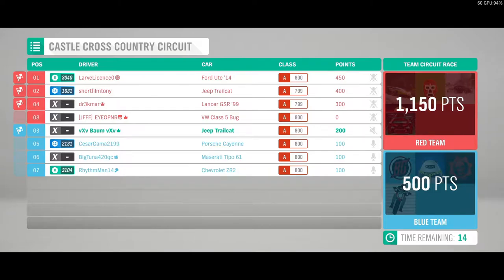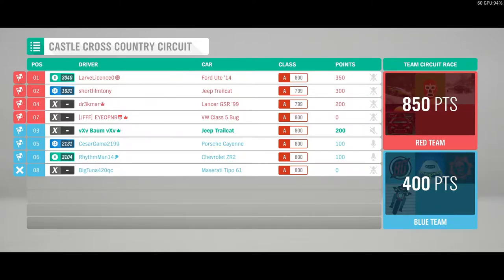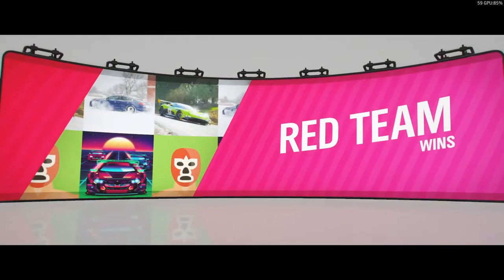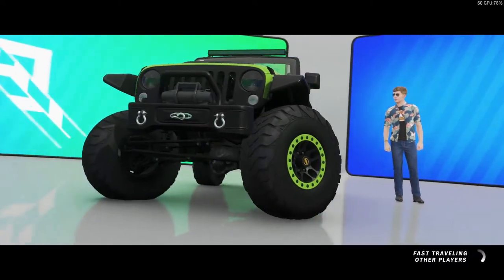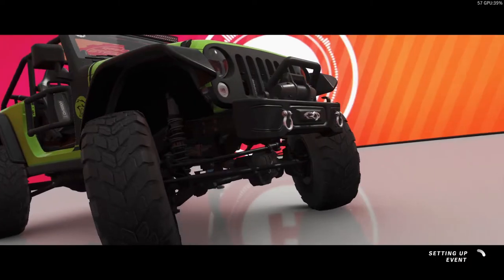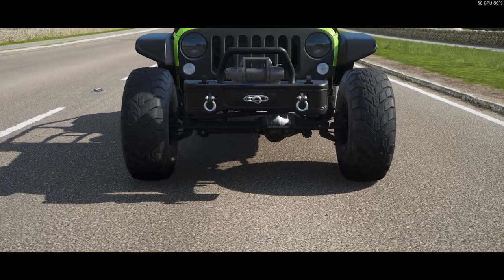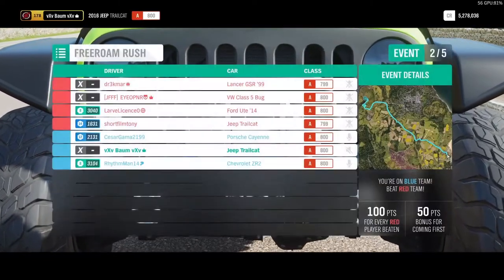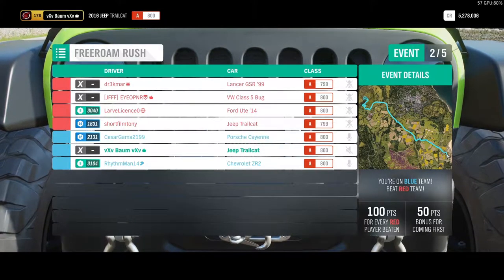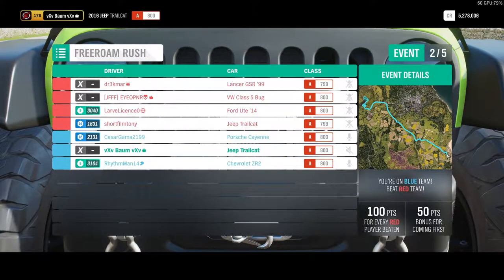I hit an invisible wall going off that ramp and got pushed off the checkpoint - it is what it is. Our next race will be a free roam rush so we'll be racing to the next point. Our team actually came back on that race result. Looks like one of our teammates left. The free roam rush counts as a race - you just get to the point any way possible. Looks like we're heading up toward the viaduct.